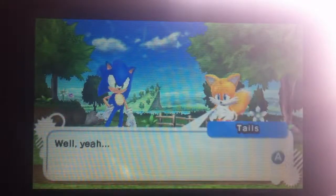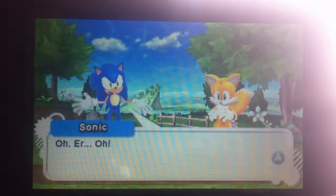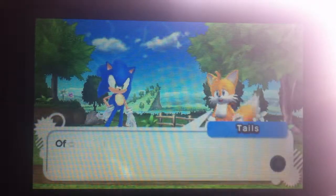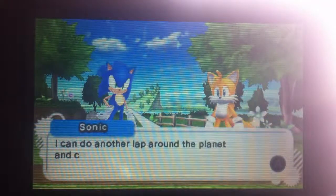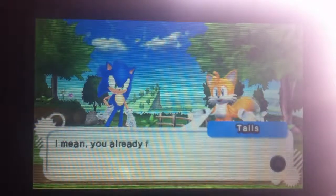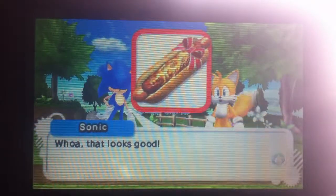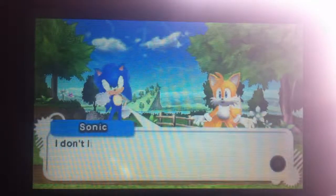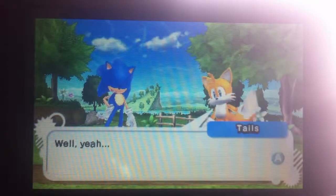We're actually getting ready to throw you a surprise birthday party. Sorry about that — I mean, thanks for doing this, Tails. Of course, it would have been better if you came after everyone was here. I can do another lap around the planet and come back if you want. No, it's okay — you already found out, so why don't you just sit and wait? Whoa, that looks good. Don't start yet, Sonic — wait until everyone gets here. I don't like waiting. Hey, this one with the ribbon is for me, right?